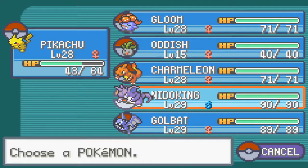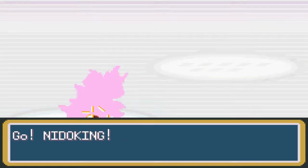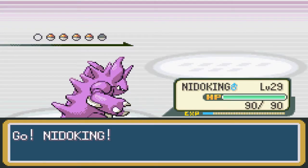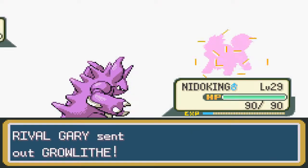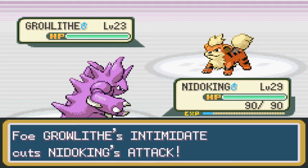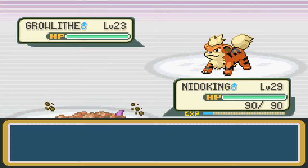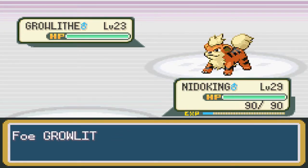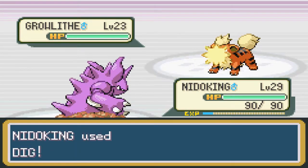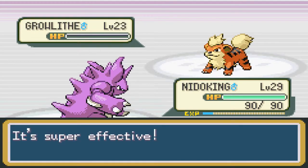Next up is going to be a Growlithe. I'm going to switch to my Nido King so I can take down that Growlithe with a single attack. Of course that Growlithe would have Intimidate. Since fire types are weak against ground, this will be the move to do it. His Ember missed me, but I hit him — took it down in one hit!